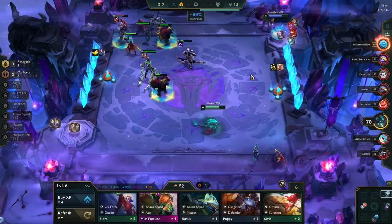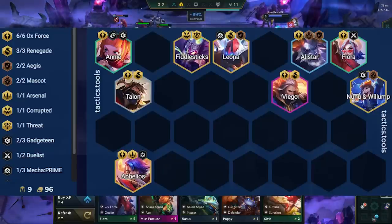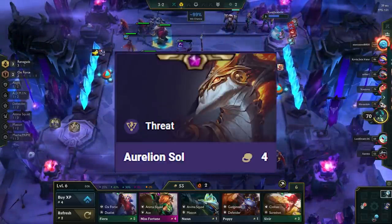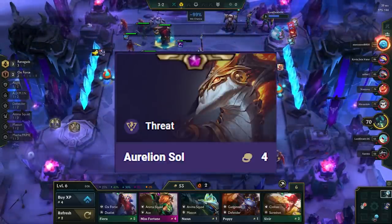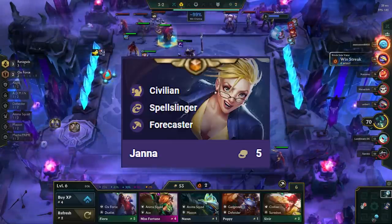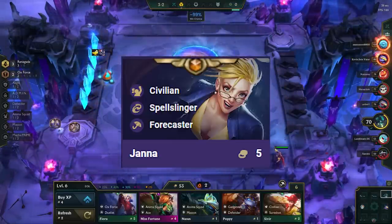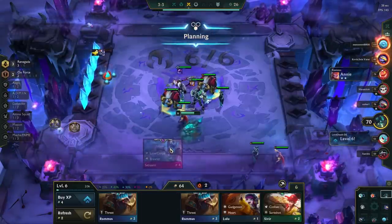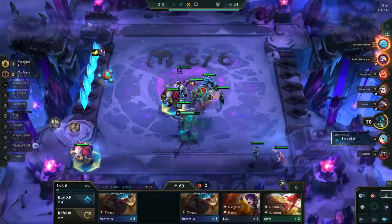If you go to level 9, you should add in an extra flex unit like Nunu, Urgot, Fiddlesticks, Janna, Vi, Ashe, Mordekaiser, or another Viego 2-star. Play Mordekaiser if you don't have Ionic Spark or a Static Shiv, and Ashe if you don't have Sunfire or Morello and you need anti-heal. Janna is amazing if the weather is windy, mediocre if sunny, and bad if rainy. In general, play whichever legendary unit you 2-star, but Windy Weather Janna and Fiddlesticks are usually the best.